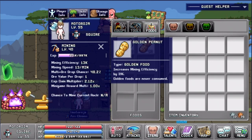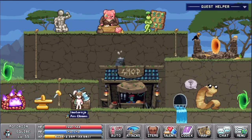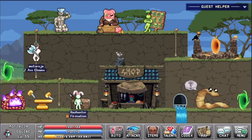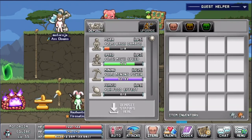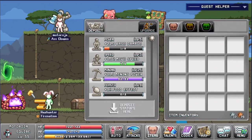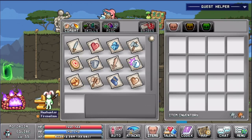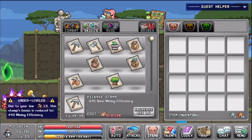I also have for my food some golden peanuts which increase your mining efficiency by a certain amount every time you add one. So if you have spare gold and peanuts you can craft as many of these as possible to get your mining efficiency up. Next to that, you need to make sure that you upgrade all your mining statues. Right now my mining statue is level 25 and I'm only one away from increasing it to level 26.